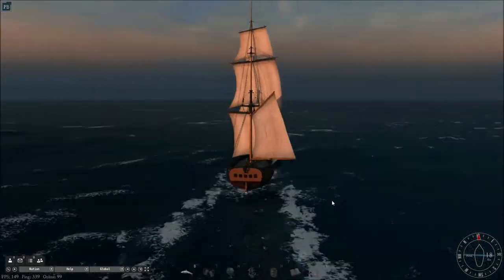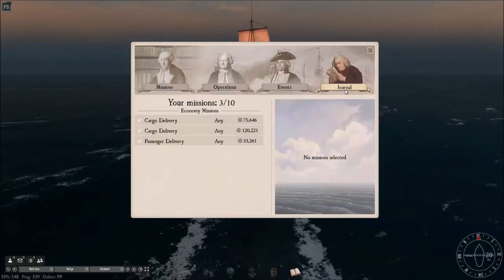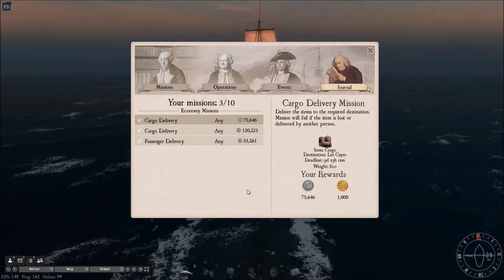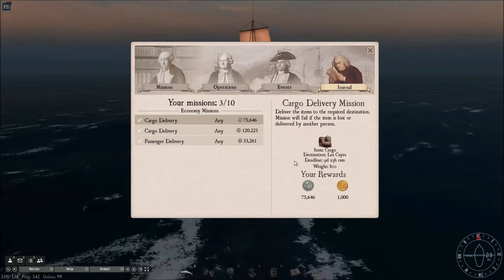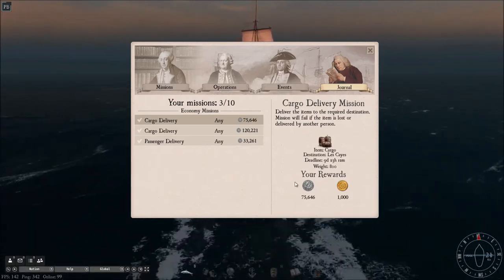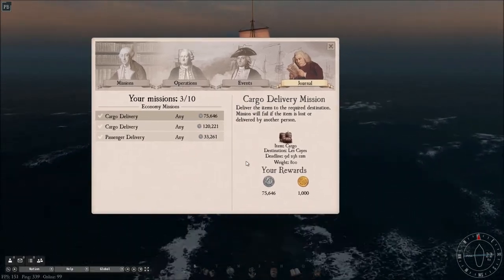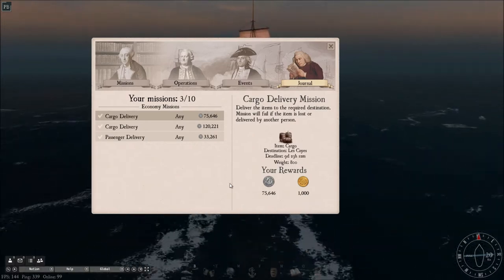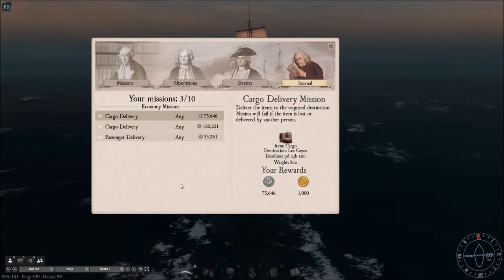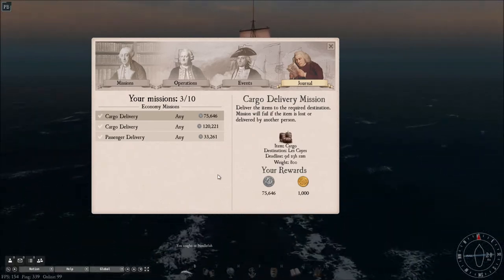So I'm now on course for my destination. Let's have a look into my journal. I've got three missions picked up in Port Royal. I've got a cargo delivery weighing 800 tons — my reward is going to be 75,500 reales. Reales is the basic currency of the game which you use for trading. I also get a bonus of a thousand doubloons. Doubloons is the secondary currency — you basically get doubloons from missions and from combat.